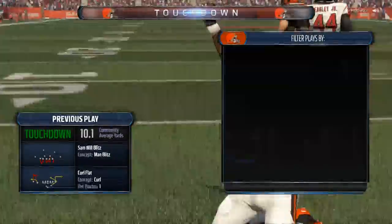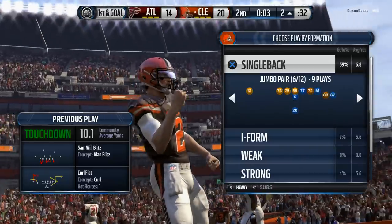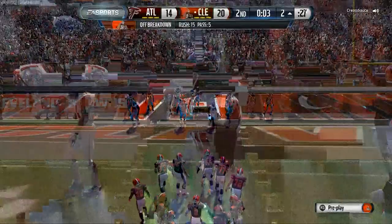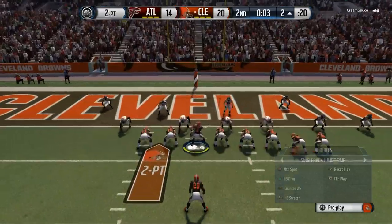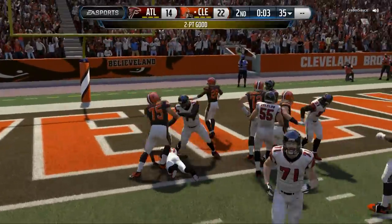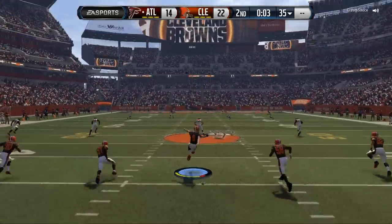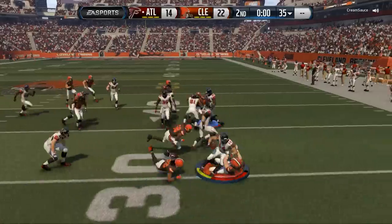Some very good running formations in combination with the pass this year. Arizona's playbook has had trouble having really dominant running packages, but for the first time we have some very powerful packages that we can use to run the football out of while still maintaining integrity passing. A really nice formation and a really nice playbook from the Arizona Cardinals. Here we look to power through with our halfback dive using our power back, going for two points.